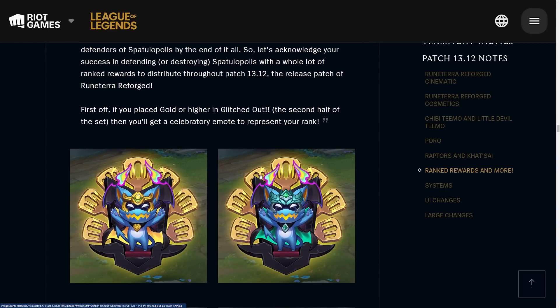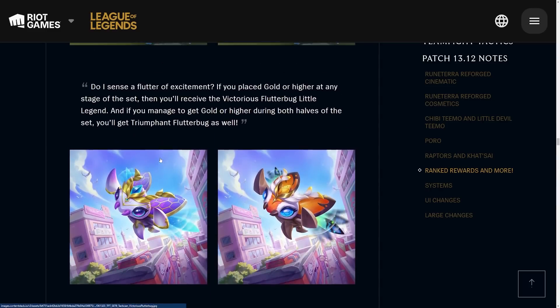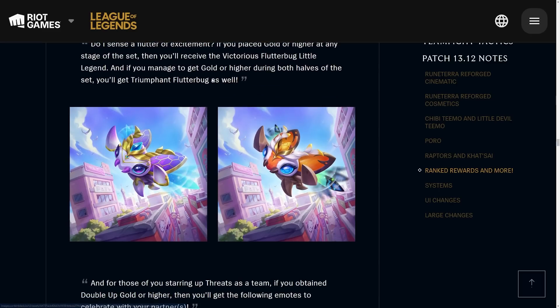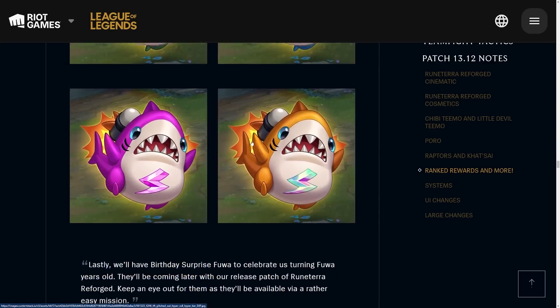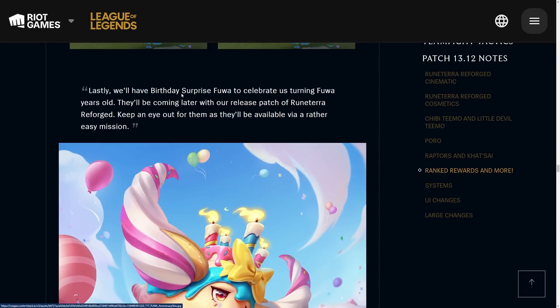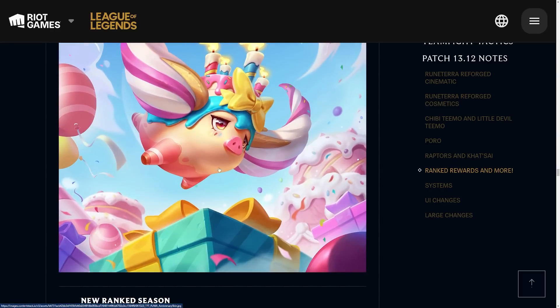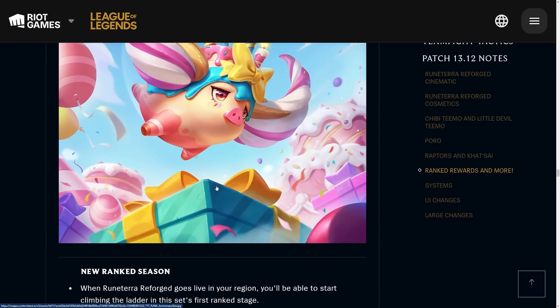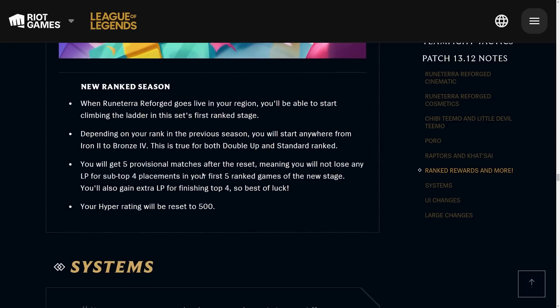Next up we have the rank rewards. If you placed at a certain rank in the last set, you'll get some sort of icon or emote as an award. There's the Victorious Flutterbug little legend if you managed to get gold or higher, and the Triumphant one if you did it in both sets. There are also Double Up ones and a Hyper Roll one. Lastly, there's a birthday surprise to celebrate the game turning a few years old — a free cosmetic for everyone via an easy mission.